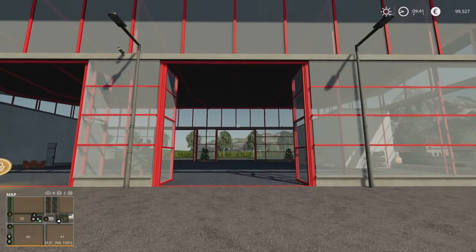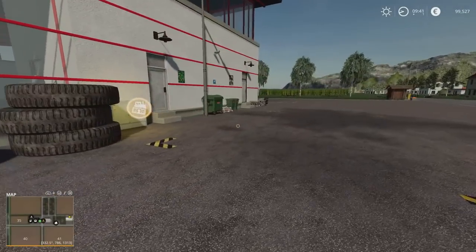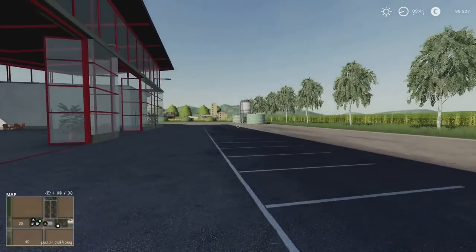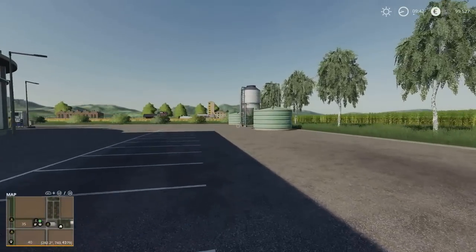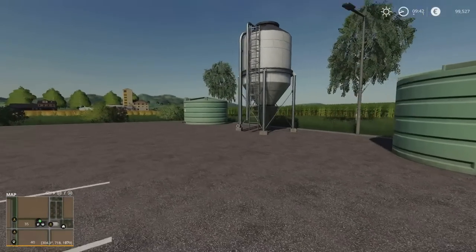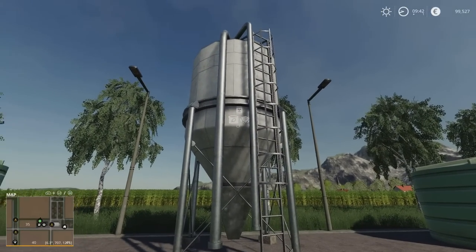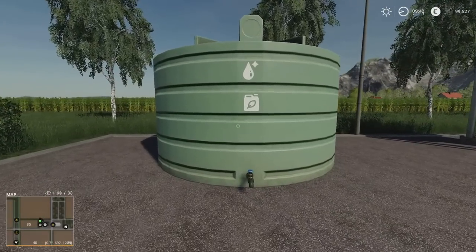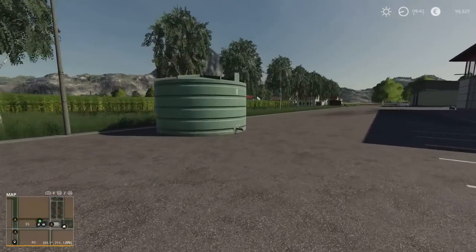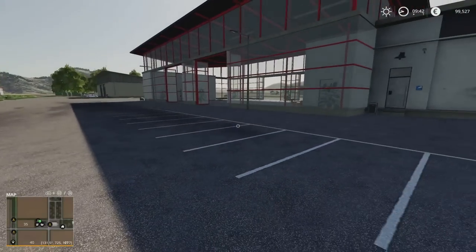We start at the main store here. Our buy point is there and our repair customized sell point is just around the side. Around the back we also have a bulk refill point. It does say some equipment will not refill from bulk. This one will do your seed, your lime and your solid fertiliser. This one will do water and your liquid fertiliser. And this one will do your herbicide. So if you want to come and get those in bulk you absolutely can.